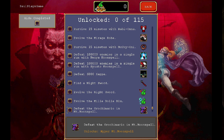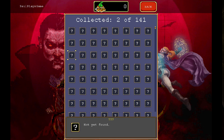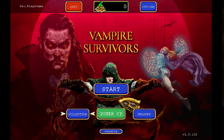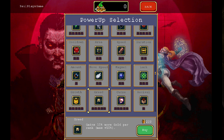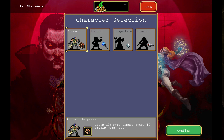We've got some DLC which I've unlocked — version 1.3.102. Power ups: raises inflicted damage by five percent. Some good stuff here. Revival, fires more projectile, pick up range, luck — okay. We're going to go Antonio then, who gains 10 more damage every 10 levels.